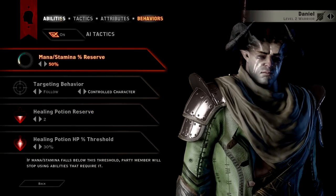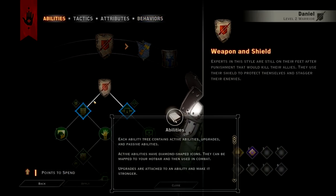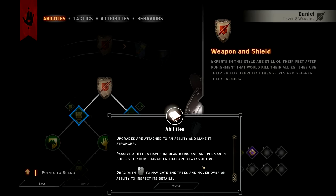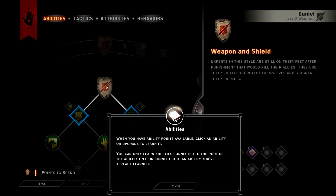Healing Potion Reserve! Each ability tree contains active abilities, upgrades, and passive abilities. Active abilities have diamond-shaped icons — they can be mapped to your hotbar and used in combat. Upgrades are attached to an ability and make it stronger. Passive abilities have circular icons and are permanent boosts to your character that are always active. Drag with the left mouse button to navigate the trees and hover over an ability to inspect its details. When you have ability points available, click an ability or upgrade to learn it.